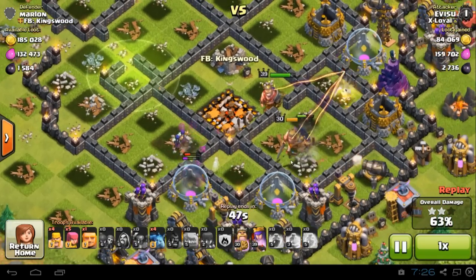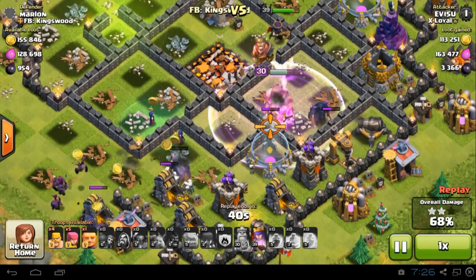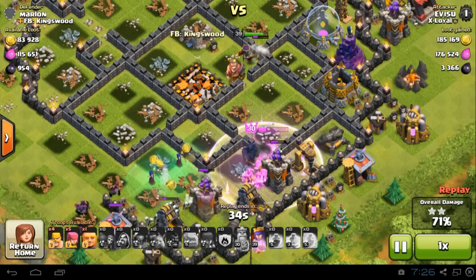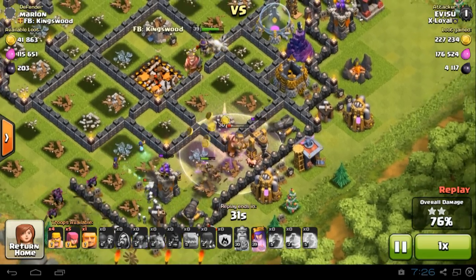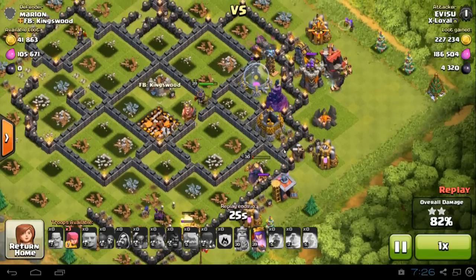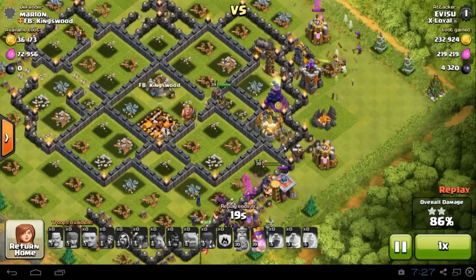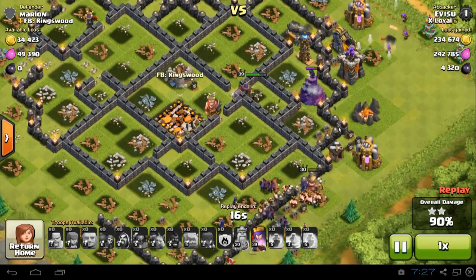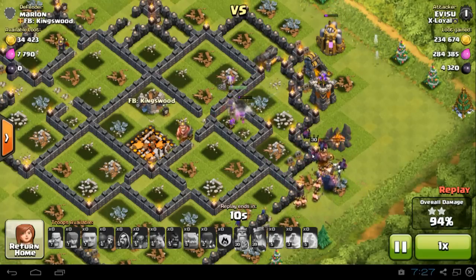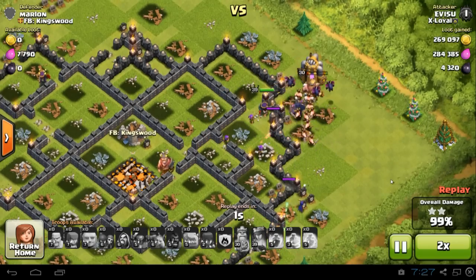The rest of the attack is going well — his Barbarian King is still alive and still has his ability. He's going to rage his Barbarian King to get through that wall, and his Archer Queen still has her Royal Cloak. The good thing about witches in the army composition is they're great distraction against defenses, especially single-target ones, as they'll shoot the skeletons while the rest of the troops attack. It's like another tank mechanism. The Archer Queen uses Royal Cloak now, going through another wall, but he still has his Barbarian King and plenty of troops and PEKKAs left.